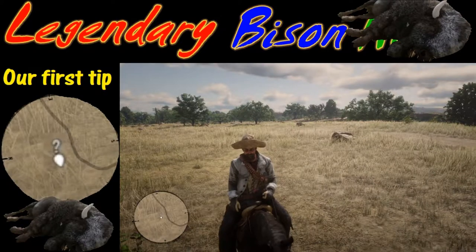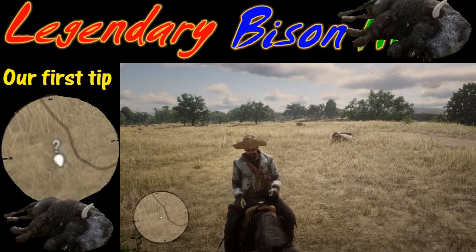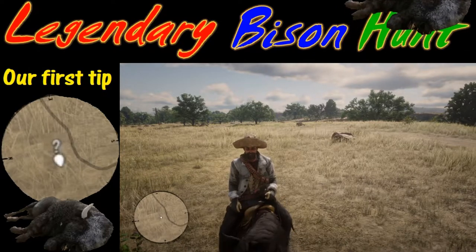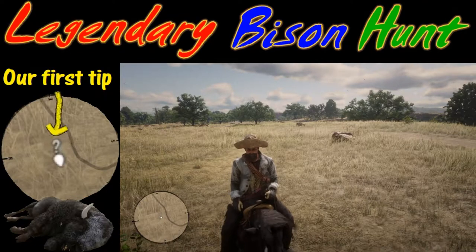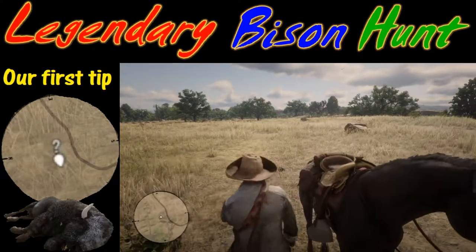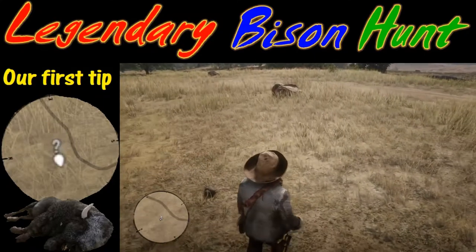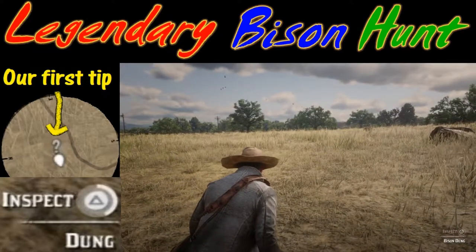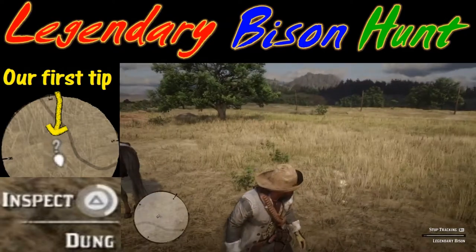Once you've been fortunate enough to get your character near where that question mark is, you're going to want to explore that tip for more leads. First off, you're going to want to get off your horse, then go ahead to where that question mark is. When you get there you're going to see a little option on the bottom right-hand corner of your screen — it's going to say 'inspect dung.' Hold down the triangle button to do that and you'll get your next tip right there.